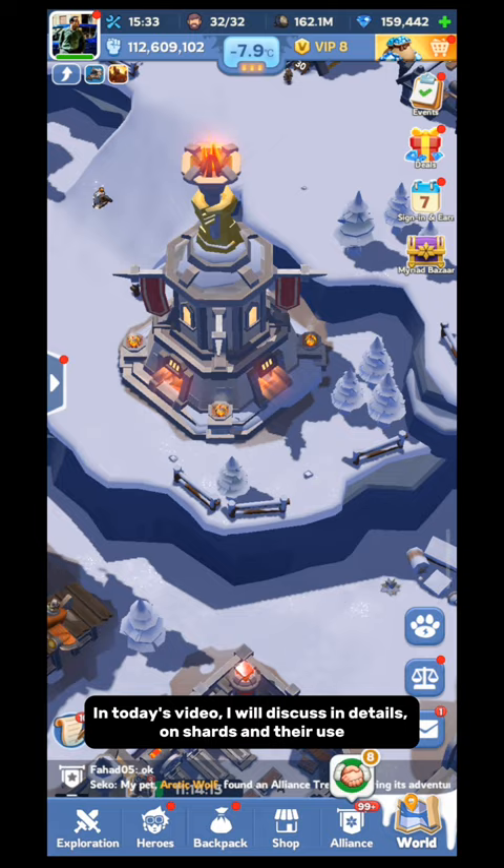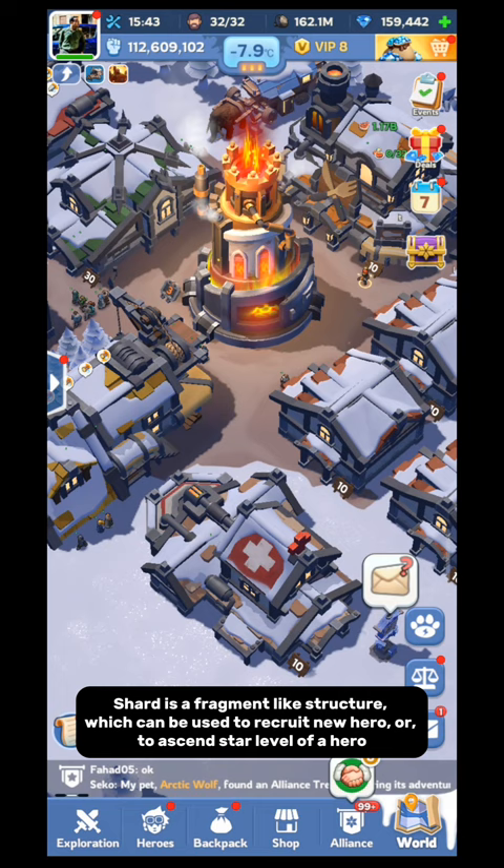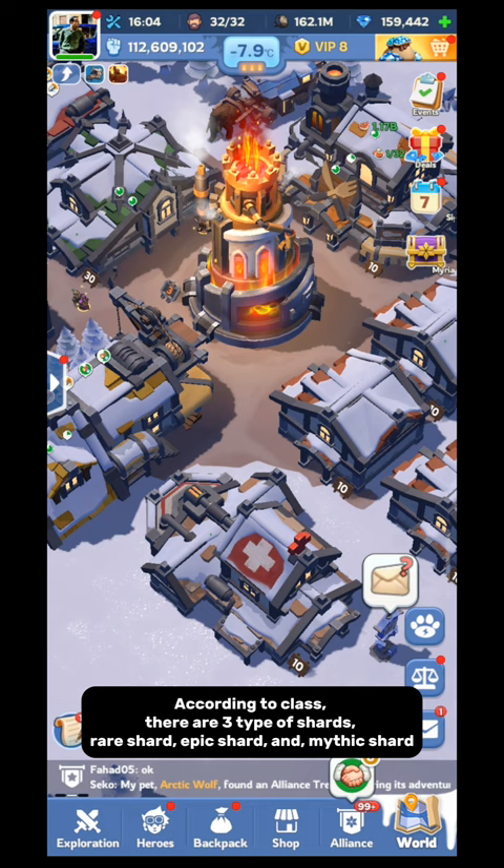What is a shard? A shard is a fragment-like structure which can be used to recruit a new hero or to ascend the star level of a hero. According to class, there are three types of shards: rare shard, epic shard, and mythic shard.